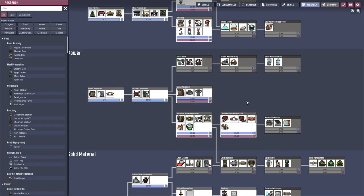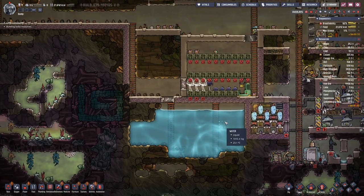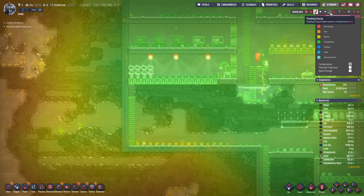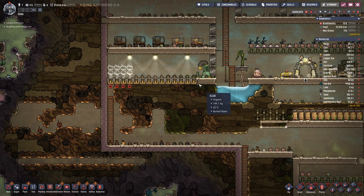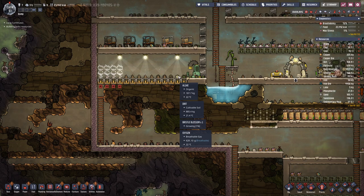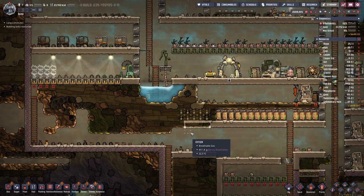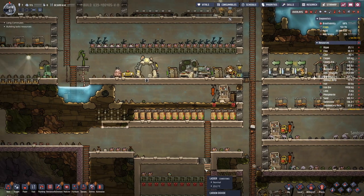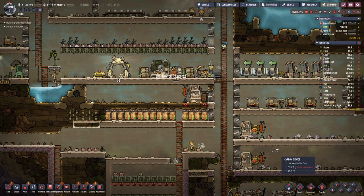There is no research queued up — that's no good — so let's do these two next. We have water, we have light, so the bristle blossoms are growing slowly but they are growing. That will also help with our food shortage.